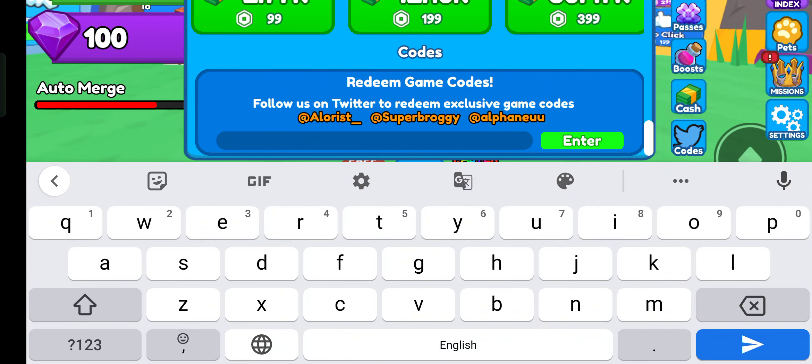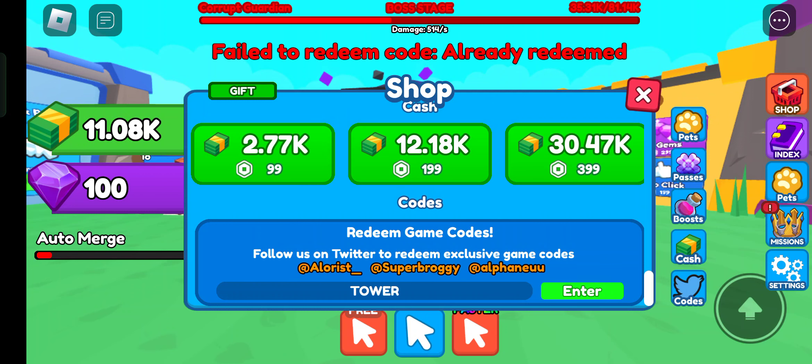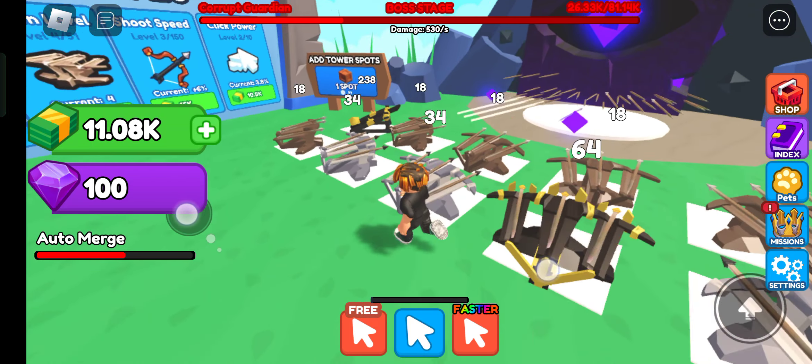You will get 100 gems from that code. The next code is 'tower' - I already redeemed it too. If a code were invalid it would say 'fake', but these two codes are working, believe me.